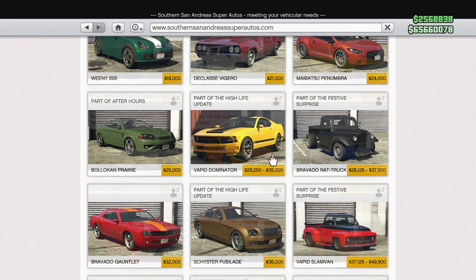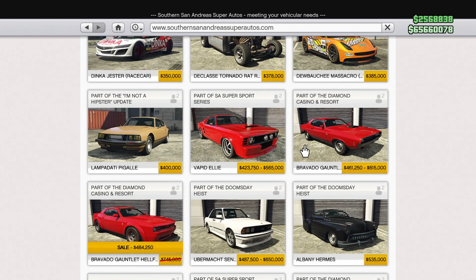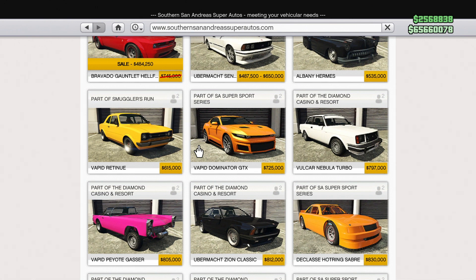There are more examples. The Vapid Dominator is $35,000, or $26,250 at trade price. The Bravado Gauntlet is only $32,000 — both muscle cars, not expensive at all. But the Bravado Gauntlet Classic is $615,000 to buy now, or $461,250 at trade price. The Gauntlet Hellfire is $745,000 — almost 15 to 20 times more than the original. And the Dominator GTX is $725,000, essentially the same percentage increase. That's absolutely wild.